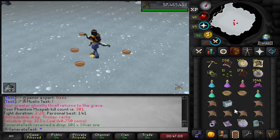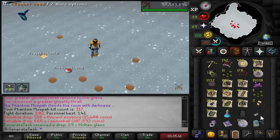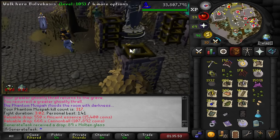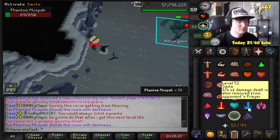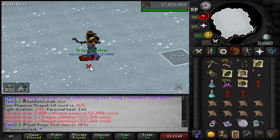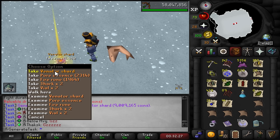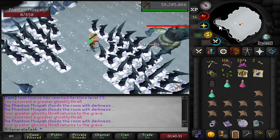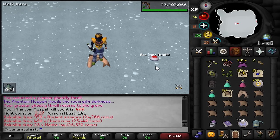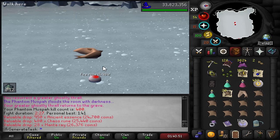The first jingle sound for the first time is just a frozen cache with some coal in it. End of the first trip - my entire inventory is basically filled to the brim, two million loot already from 22 kills. That is the money kill right there - four dragon platelegs. Finally at 379 kill count we get our second venator shard - two down, three to go. Kill number 400 in total, 105 kills straight, just one shard so far. I'm going to be doing 100 kills of this guy every day, slowly but surely working to the drop rate of the pet.